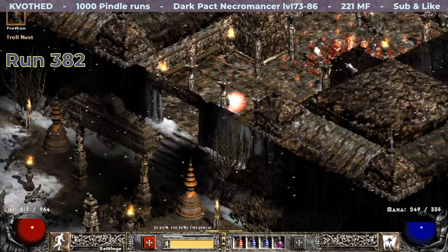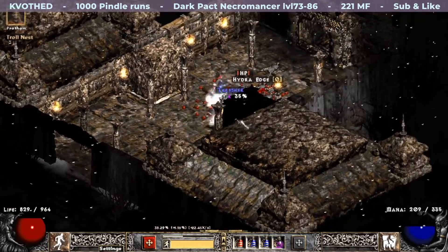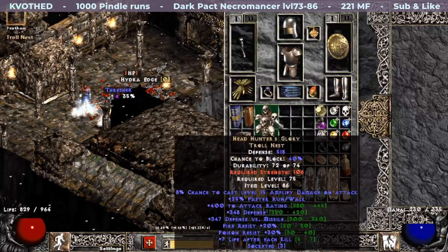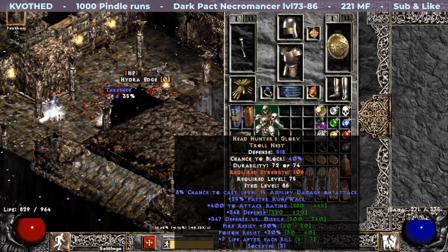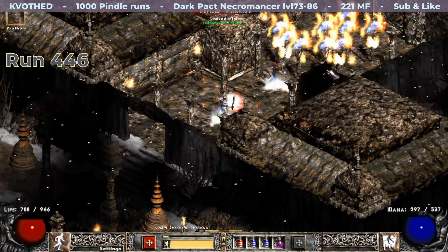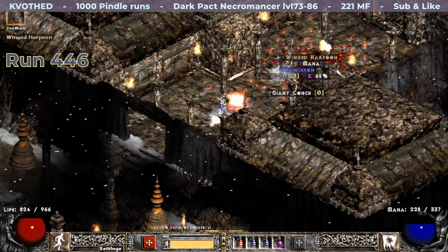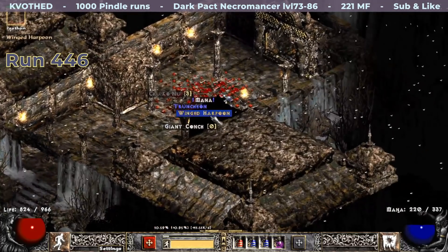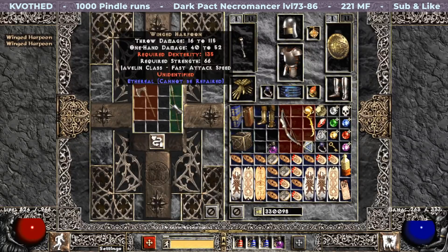My next find is a unique from TC87 and quite rare. It is a Troll Nest — Headhunter's Glory — that now also has a chance to cast Amp Damage, faster run/walk, and extra AR. On run 446 I find a unique Wing Tip Harpoon: Gargoyle's Bite, that rolled plus 4 to poison skills and minus 12% to poison resist.